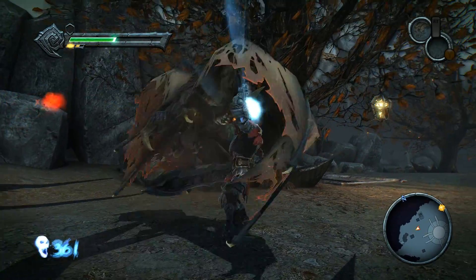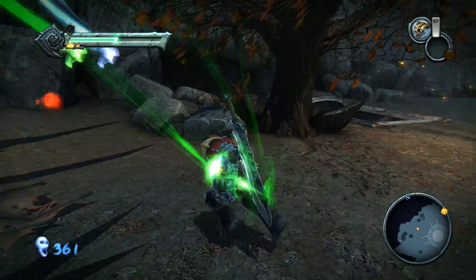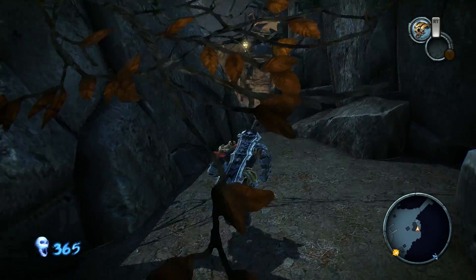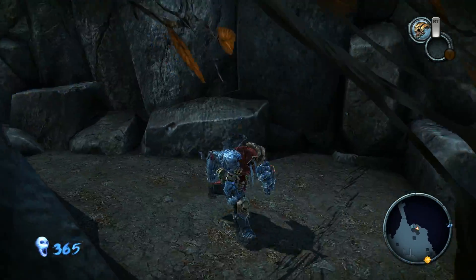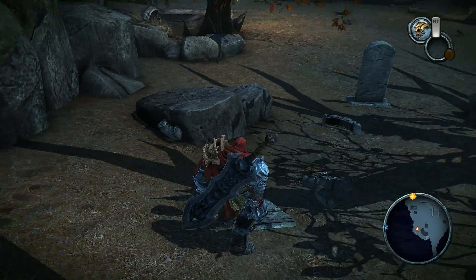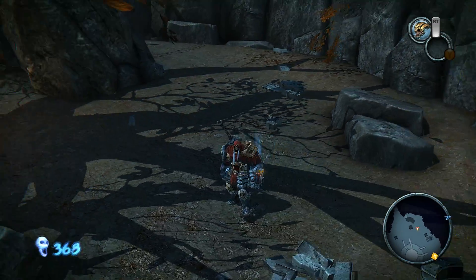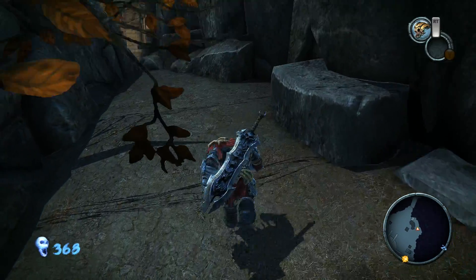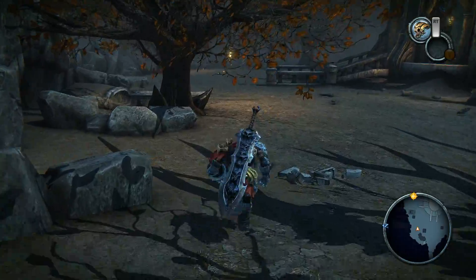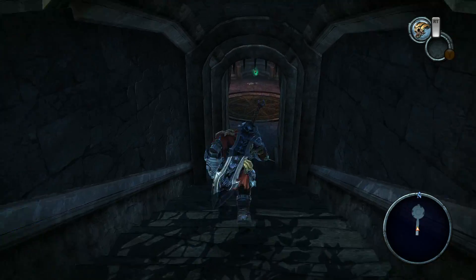Bats are easily executable if you jump on them and press B. You do that, and you can jump from bat to bat and keep on executing them. There was something around here — I think it was a hidden treasure. Also with these tombstones, if I remember correctly, you were supposed to destroy a specific set — a specific amount of tombstones — after which a chest would appear around here. But I don't fully remember.